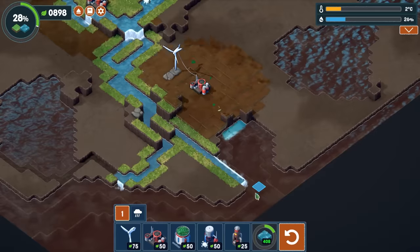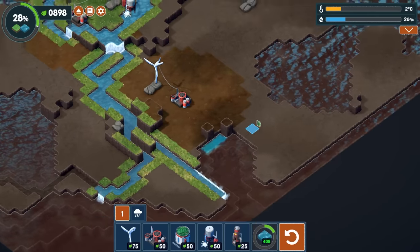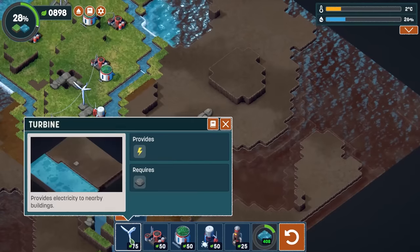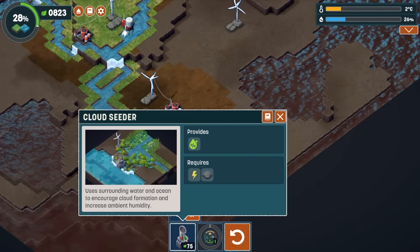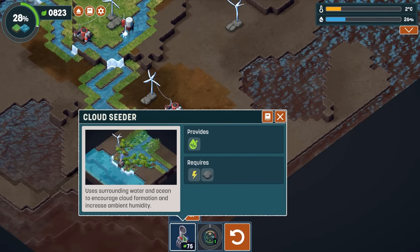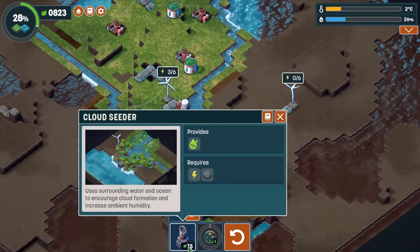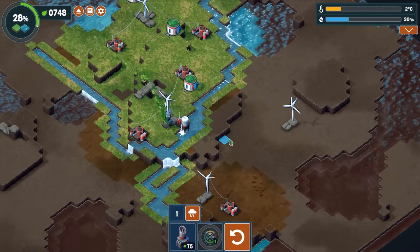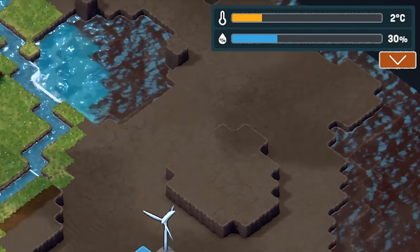Now where should we go — maybe down in this area. Oh, what is this? Mineralizer — crystallizes the salt in the ocean water to create rock. I don't know exactly what that does, but maybe I should reclaim more ocean tiles to unlock the next technology. We also have a cloud seeder to encourage cloud formation and increase ambient humidity. We just need a little more humidity and more temperature too — we have this global warming thing we have to do.